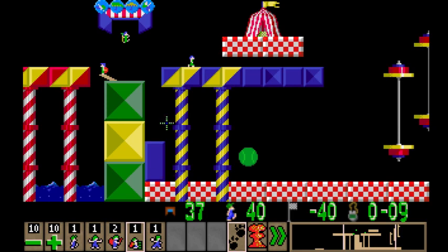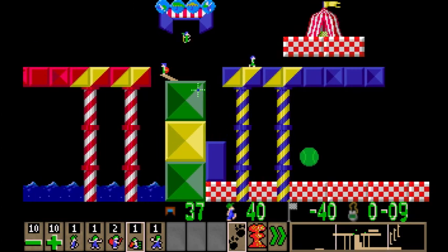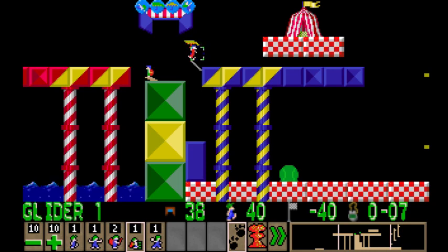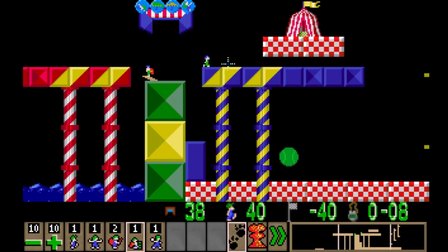We can trap both the floaters and the climbers down there. So the gliders will go over there, but the floaters and climbers will be down there, and if we put a blocker up here, the climbers won't be able to get out until we walk them. That's a good idea - we can bash through the stack. Except if the floaters get stuck down there, we can't get them out. We can potentially trap the climbers down there though.